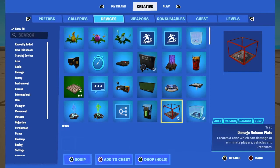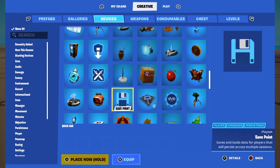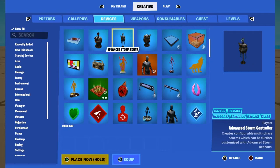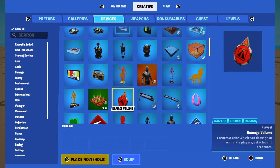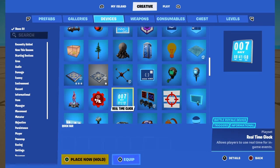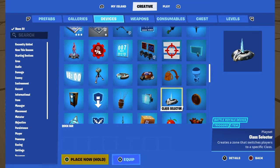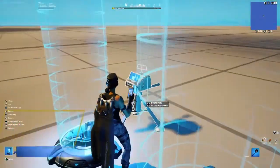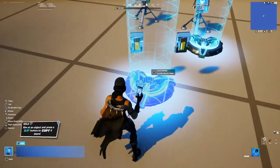Now we're going to go back into our devices and we're going to get the class selector. We're just going to paste down two of these. Then we're going to find the class designer and also place down two of those. Let's put these like this — just over the button.